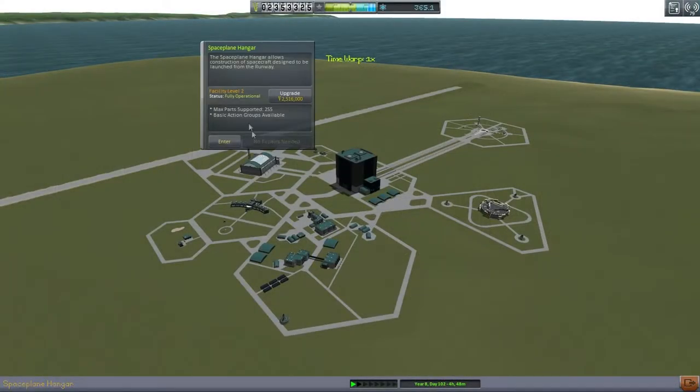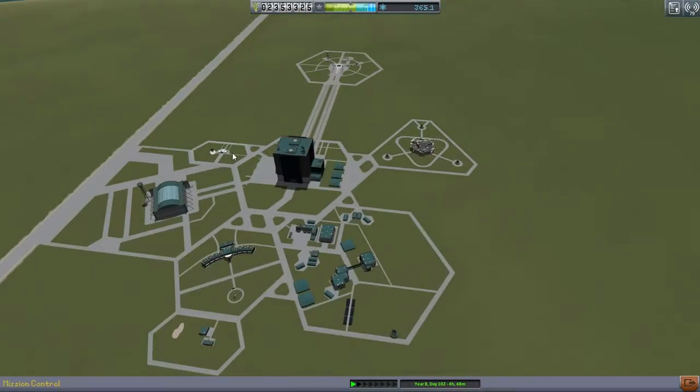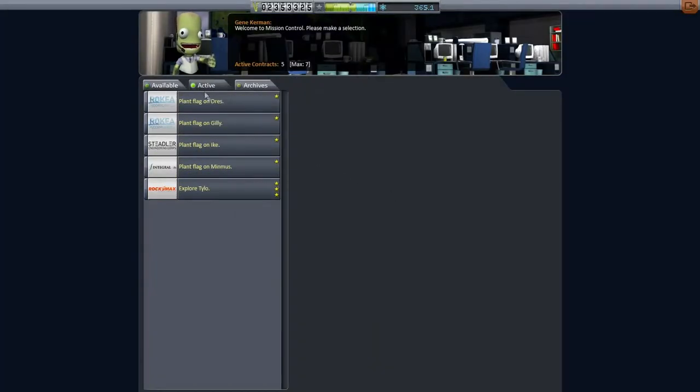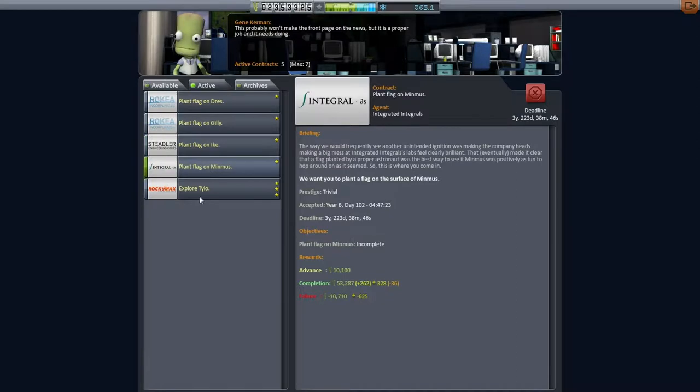So action groups - where are action groups? 2.5 million? That's pretty darn expensive, isn't it? That's more than we got. Let's take a look at our contracts. Do we have anything that could give us the kind of funds we need to unlock full action groups?